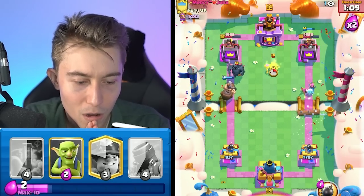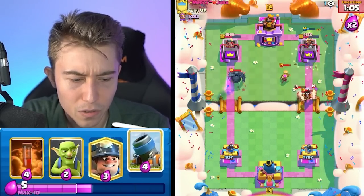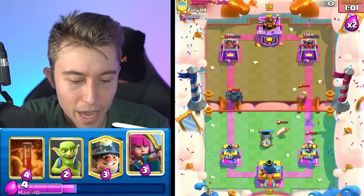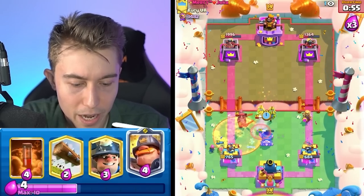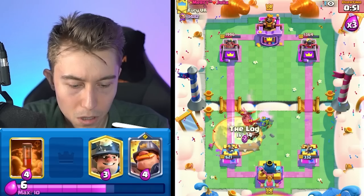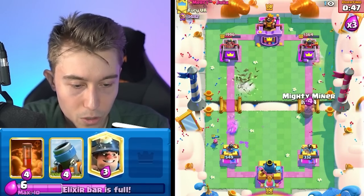I'm going to Log as well. Royal Ghost is going to have to come down sometime soon. Ice Spirit is basically going to finish off the Electro Wizard, which is nice. We can go in for Archers again whenever we want. Ice Spirit here. Going for Goblins up high so that he's not able to hit everything. And then maybe we can just go in for a Log and be okay? Should we be fine with just a Log? Yeah, I guess so. That's pretty cool.